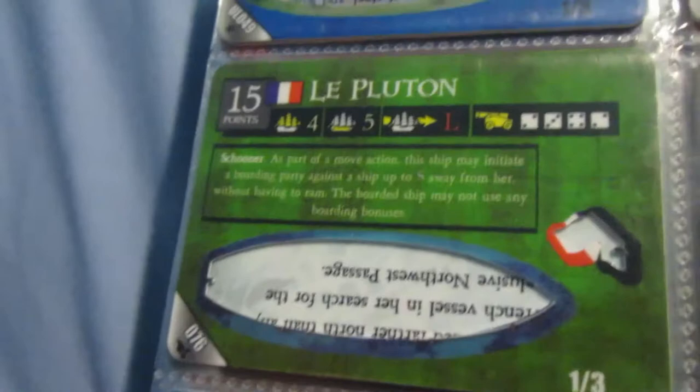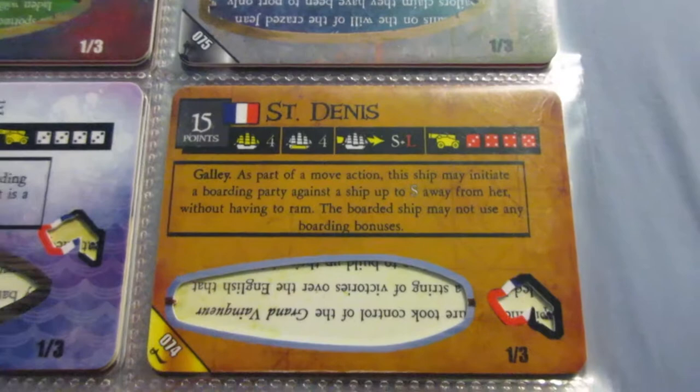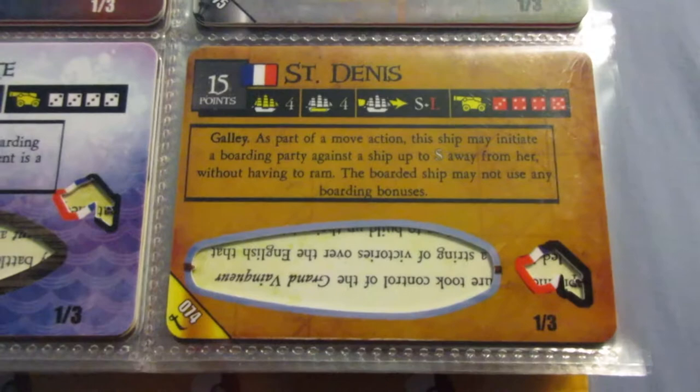This ship is pretty interesting. Here's the S-board ability again - we've seen it three times just on this page alone with those two ships and now the St. Dennis. Good speed - very good speed. The cannons are kind of strange and not very accurate, but that's pretty typical for galleys. She's kind of expensive for what you get, but in a niche role as like a boarder or even kind of like a hybrid gold runner that can defeat or scare away enemy gold runners, she could shine.